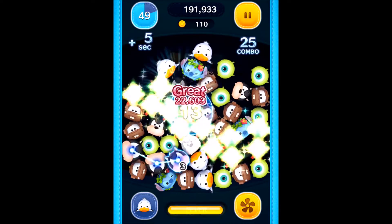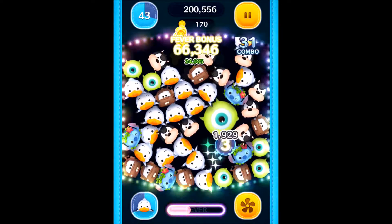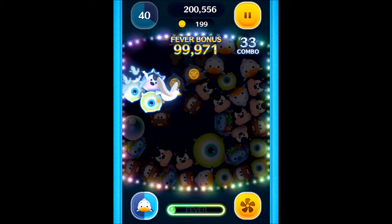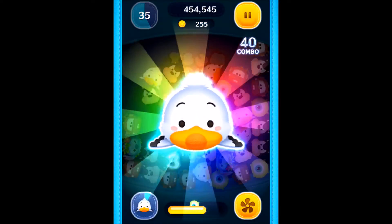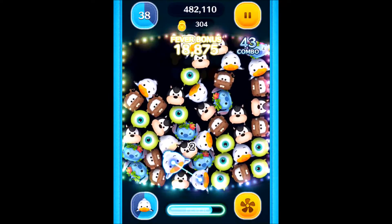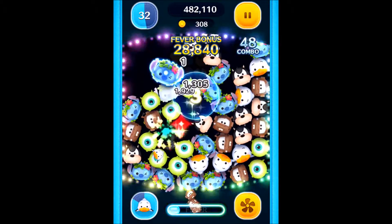You can get him all the way by completing all five cards. Scuttle's skill at skill level three is a horizontal burst across the screen, except it's a little different than a normal horizontal burst because he kind of flies in. His animation is almost like a dive bomb from the upper left-hand corner of the screen down to the lower right-hand corner of the screen.